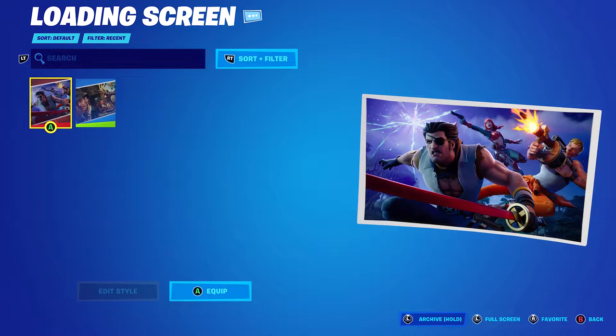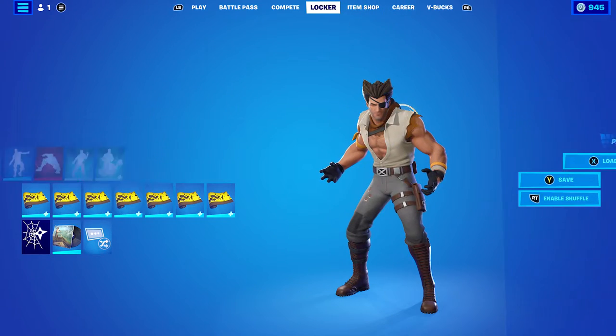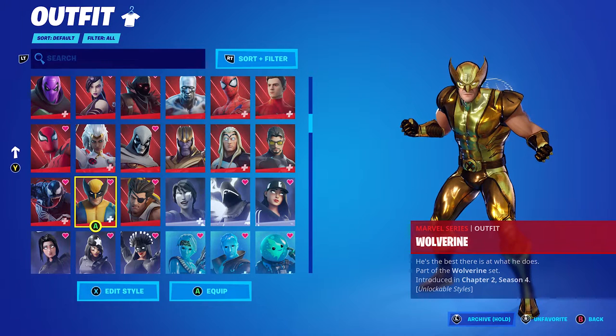This is the third collaboration crew pack — the first one was Green Arrow and then there was Loki. A lot of people liked Loki; I don't think Green Arrow was as liked, but I didn't mind it. Some people think it'd be better to not have collaboration skins in the crew pack, to have original skins like Galaxia. I've made 10 combos for this skin — there's only one edit style for it, which is just the standard one. That's basically the Wolverine from Chapter 2 Season 4. I would have personally preferred an actual claw pickaxe, but anyway, let's get into the first combo.